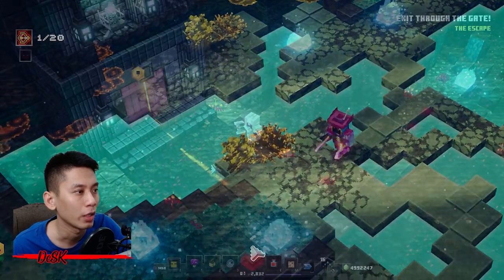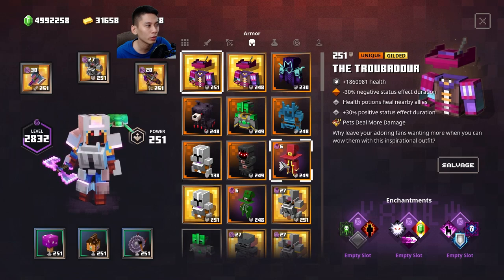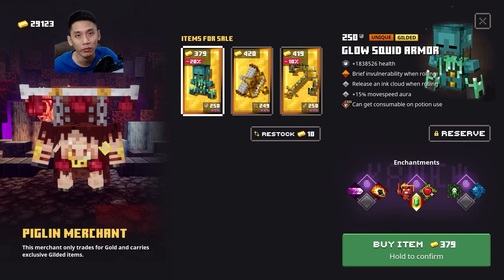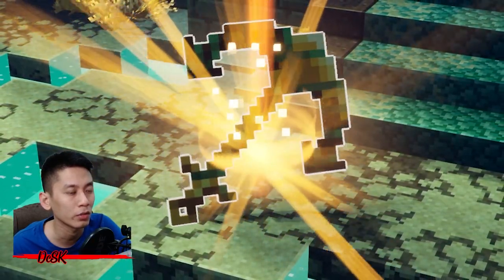Every time before you exit the Ancient Hunt, it will refresh the Piglin merchant's stock. Make sure to equip armor with the Luck of the Sea enchantment — it gives a higher chance for the merchant to offer gilded unique gears. If you see the gilded gear you want, just buy from him — it will save you a lot of time.